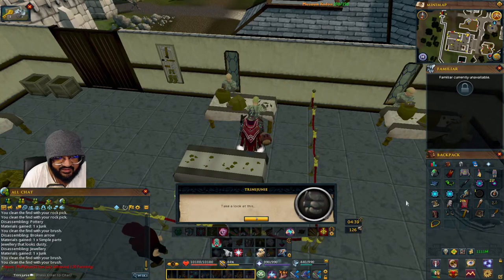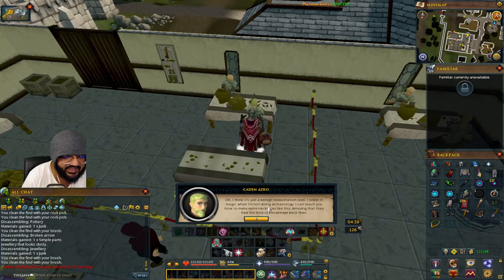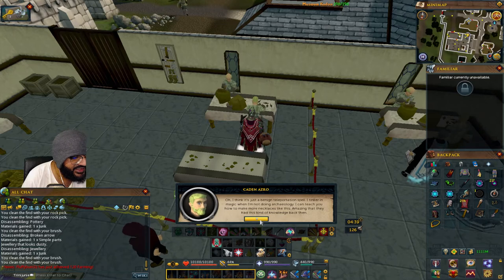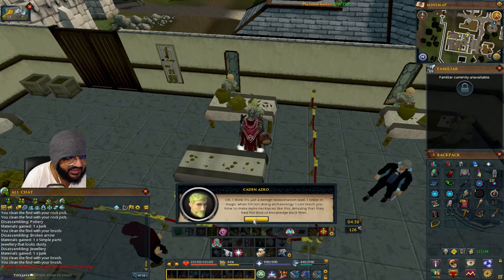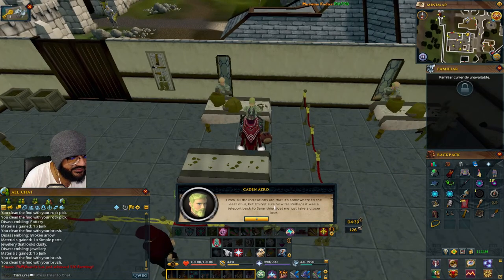Just click 'use' and then click on them. He says: 'Found this pretty necklace — it looks enchanted.' He thinks it's a benign teleportation spell, and he tinkers with magic when he's not doing archaeology. He says he can teach you how to make necklaces like this, and that the teleport destination looks to be somewhere to the east.